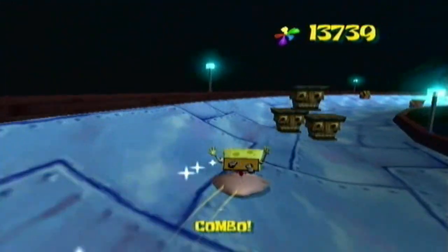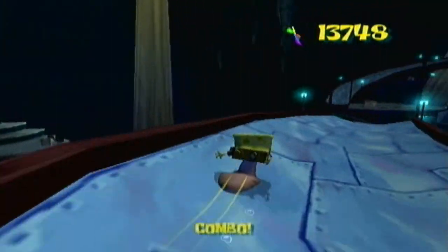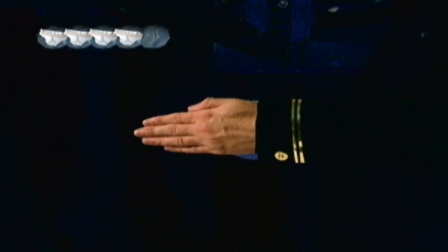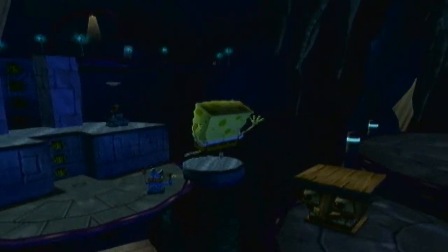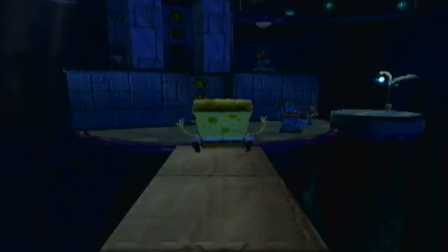And also get a purple shiny object on the way, which is always very, very useful. Whoa, that's never ever happened before. That was kind of weird — he took us all the way back to the checkpoint. The walls are already activated, so we don't need to do that again.